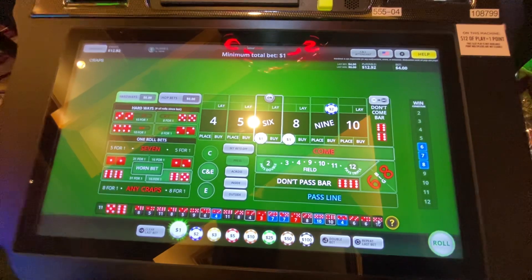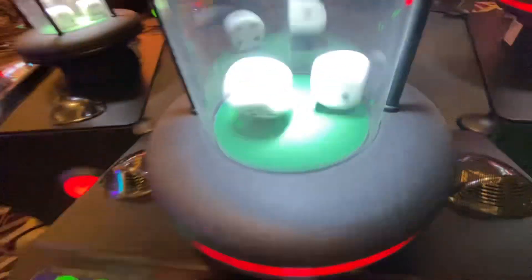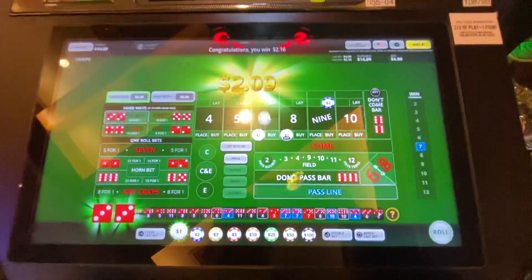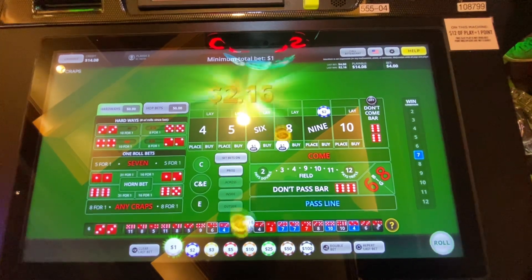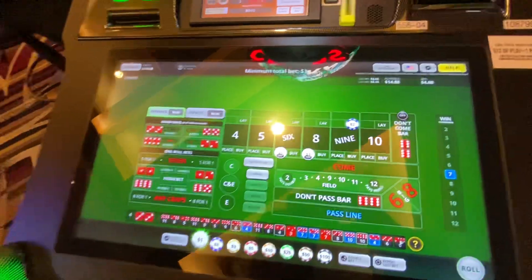No harm, no foul. Where's that $6 or an $8? They're always rolling when we're not playing them, and when we're playing them they're never rolling. Come back — field bet, all the hundreds are available. Let's take it, we're rolling with it. That's going to get the point off. Let's leave the bets off, let's see if we get to the point.